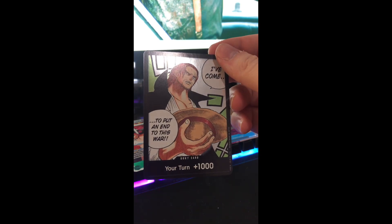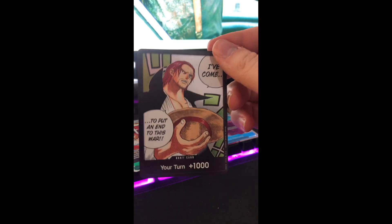That's pack three, and we got our second SR. As we go through this, I'm hoping to get the manga Ace because that is the thousand-dollar card of the set. And there it is — that's the alternate art Don. Very nice card.